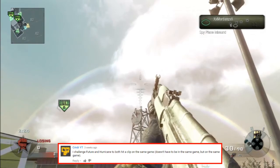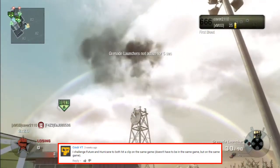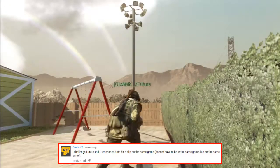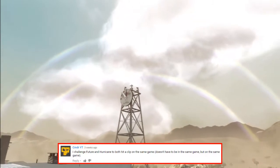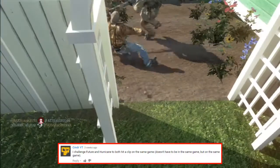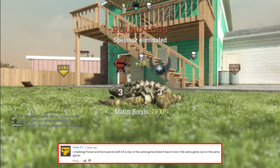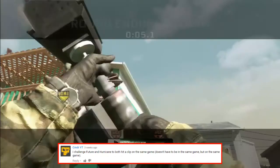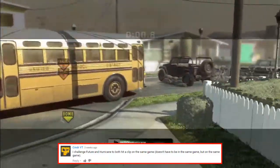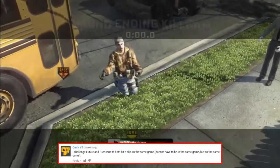Up next, this is something really cool — Commander YouTube wants to see Future and Hurricane both hit a clip on the same game, but it doesn't need to be in the same match. We're going to give you some Blackhawks footage here. Future starts us off with a very nice clock tower tube, banking off the clock tower to the shed to the frame, hitting a very nice tube. Then Hurricane comes in with a very nice camera spike kill cam, banking it off the top of the camera spike, off the house, and taking out the guy next to the bus. Very nice kill cams by Future and Hurricane.